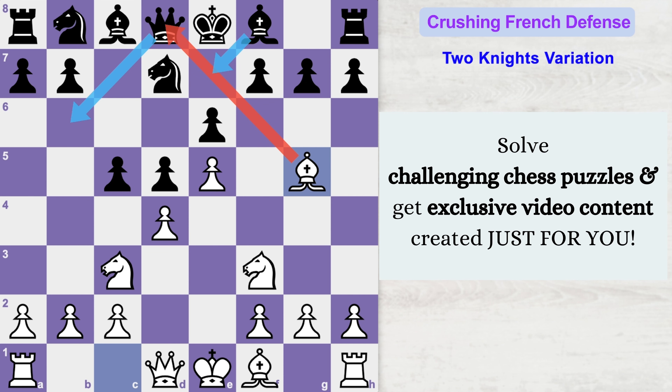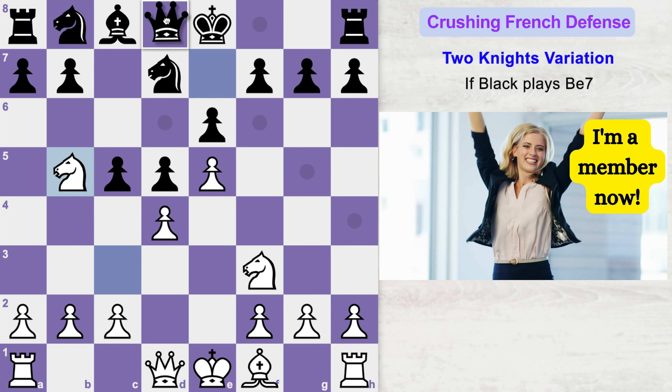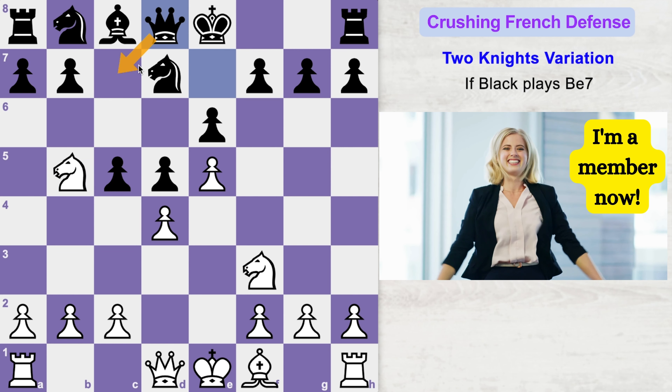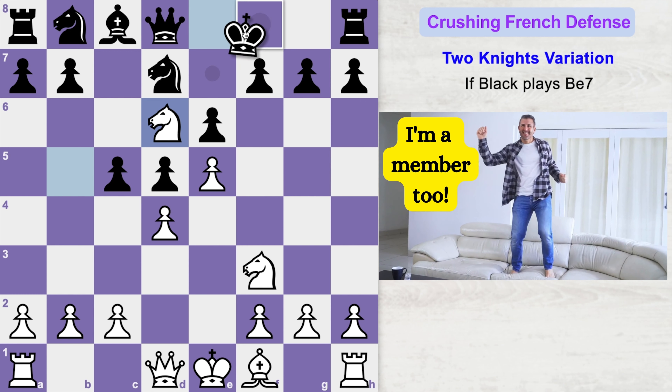If black plays bishop to e7, then you can simply capture the bishop. Queen takes bishop, and now you can play the crushing knight to b5, attacking the weak c7 square and threatening to fork black's pieces.